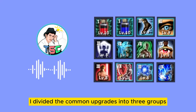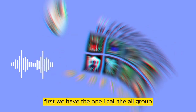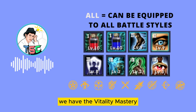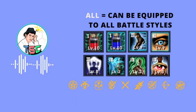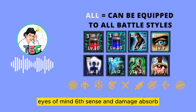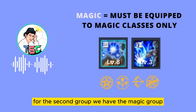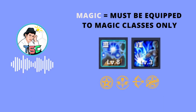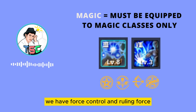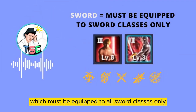I divided the common upgrades into three groups. First, we have the All Group, which can be equipped to all battle styles: Vitality Mastery, Mana Mastery, Reflex, Sharp Eyes, Defensive Sense, Eyes of Mind, Sixth Sense, and Damage Absorbed. For the second group, we have the Magic Group, which must be equipped to Magic classes only: Force Control and Ruling Force. And lastly, we have the Sword Group, which must be equipped to all Sword classes only.